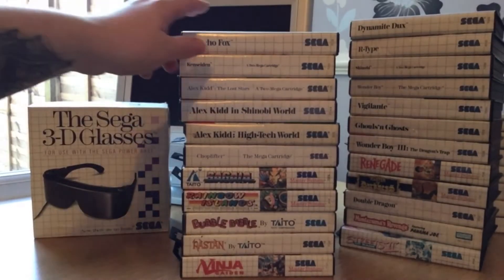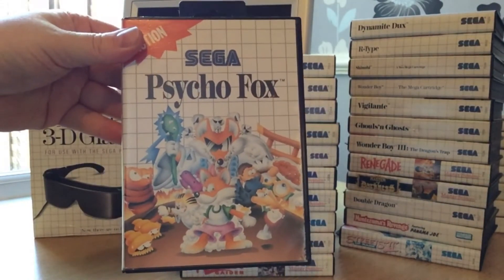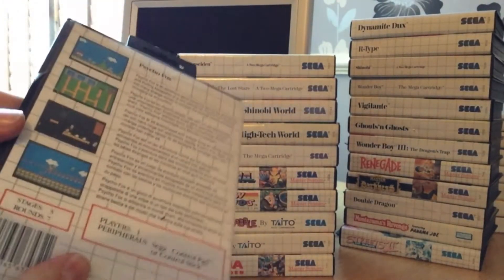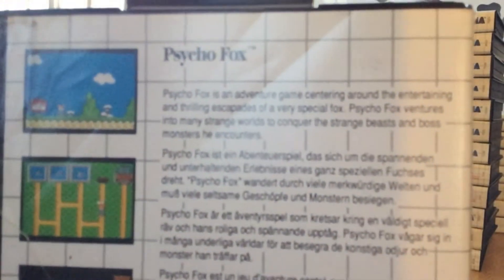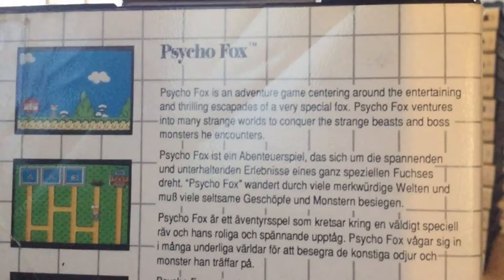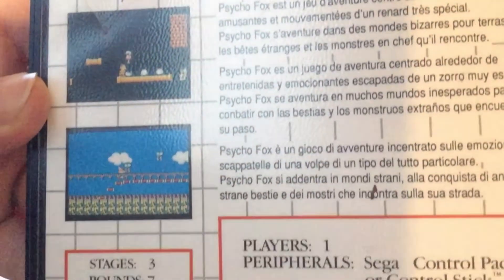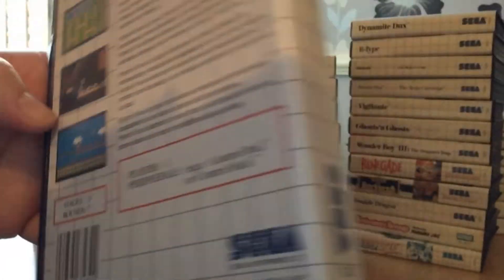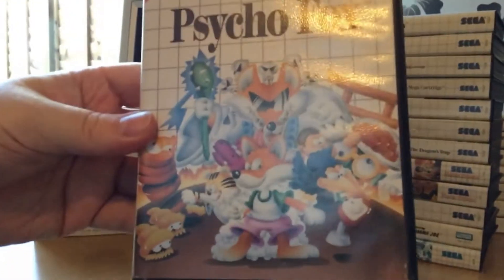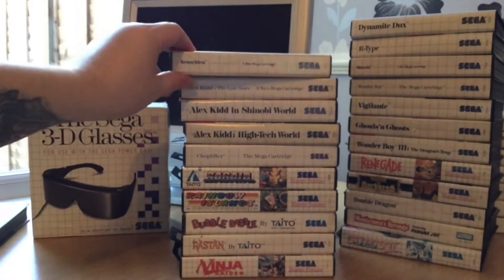Moving on to the second super stack of games. We've got Psycho Fox — this game is really highly regarded on the Master System and it's in most people's top 10. It's a great little platformer with really bright colourful visuals, as you come to expect on the Master System. It's got a really really great platform mechanic once you get used to the jump mechanics. A solid little platformer.